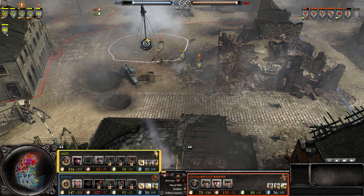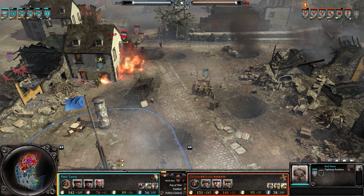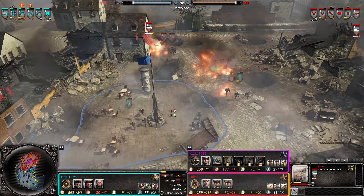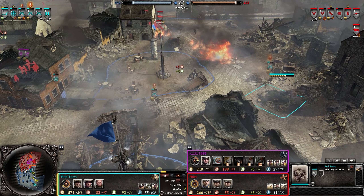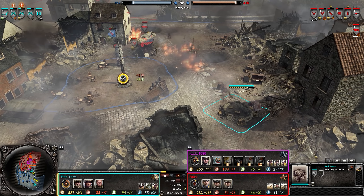Wow, the allies just countered really hard — they pushed in and actually have a fighting position going down in this region. It'll stop the Axis briefly until the Axis gets an AT gun and a flame mortar to just burn everything the Allies thought they'd use to hold them back.